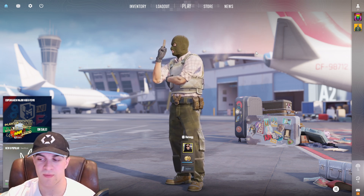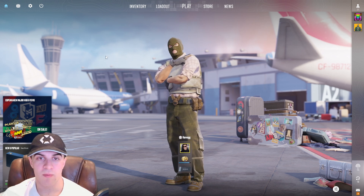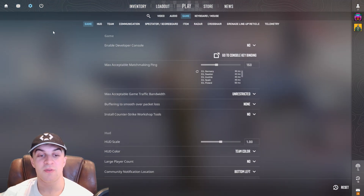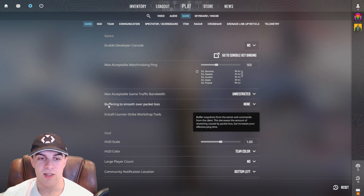I'm going to show you how it works and how to use it. Load up CS2 and make sure you're on the home screen. Go to the top where it says Settings, then make sure it's on Game, and scroll down to where it says 'Buffering to smooth over packet loss'.